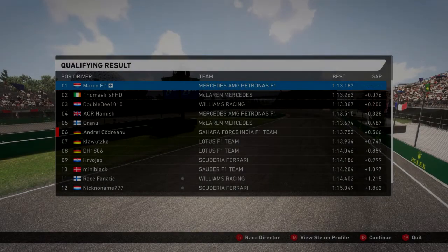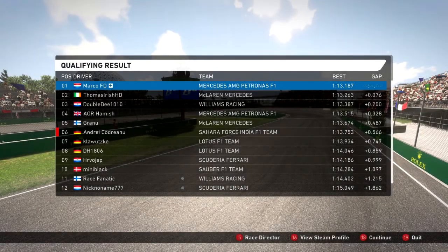On to the standings. You can see Marco FD, my teammate, gets pole with a 1:13.187. Thomas Irish HD is a fraction behind — 0.07 seconds. Double D gets third place, only two tenths off Marco's time. I'm another one and a quarter tenths off Double D's time. Then we've got Garanu, Andre, Klawicki, DH, Jep, Mini Black, Race Fnatic, and Nick No Name in twelfth. There are a few more drivers but unfortunately the standings don't go down that far.